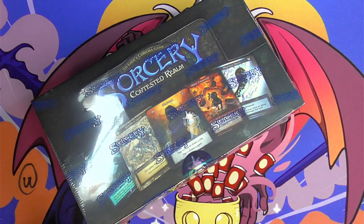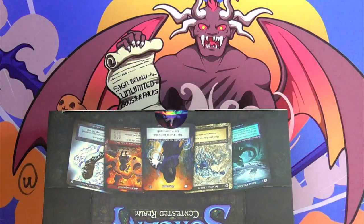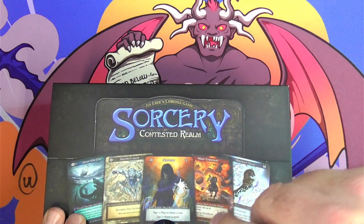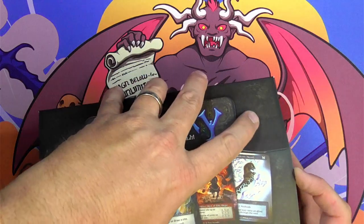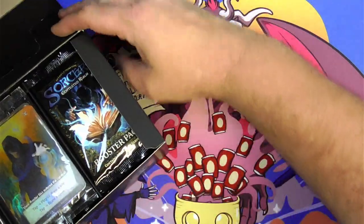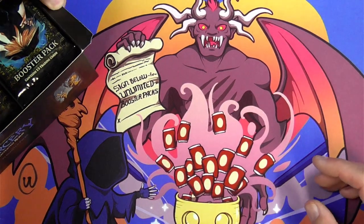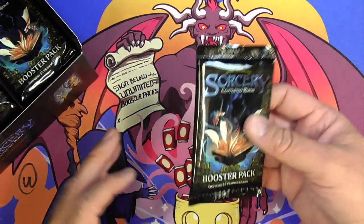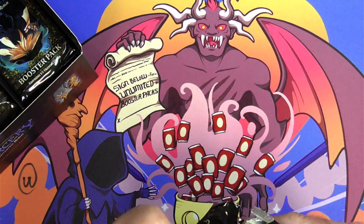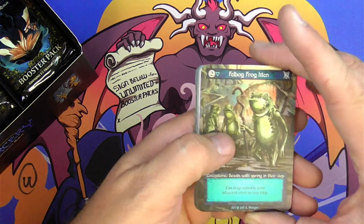Alright, one more box for the night — Sorcery: Contested Realm. Here we go. This is my sixth box I'm opening out of three different cases, just testing a theory that these top boxes are juiced. I'm probably not going to do enough of a sample size to figure that out, so just for fun. The last box I did was really bizarre — all of the foils were on the right-hand side, like 13 in a row.